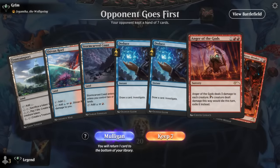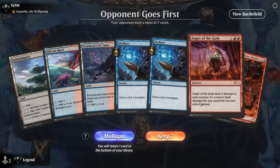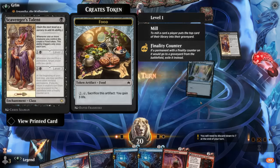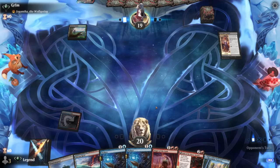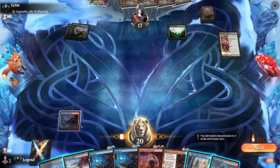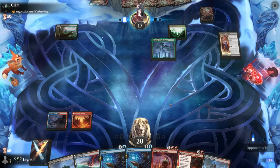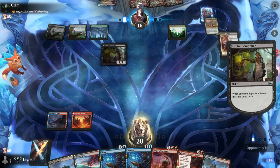Game five — on the draw with a slow hand but Anger of the Gods as a catch-up mechanism. Opponent has Jegantha as companion, often a more aggressive creature deck. We see Lenore, Wastes, and Scavenger's Talent — more of a sacrifice/graveyard deck. We play the coast, opponent plays Insidious Roots — still a standard-adjacent deck. We pass with Deduce; a Stitcher Supplier appears which is good to exile with Anger.